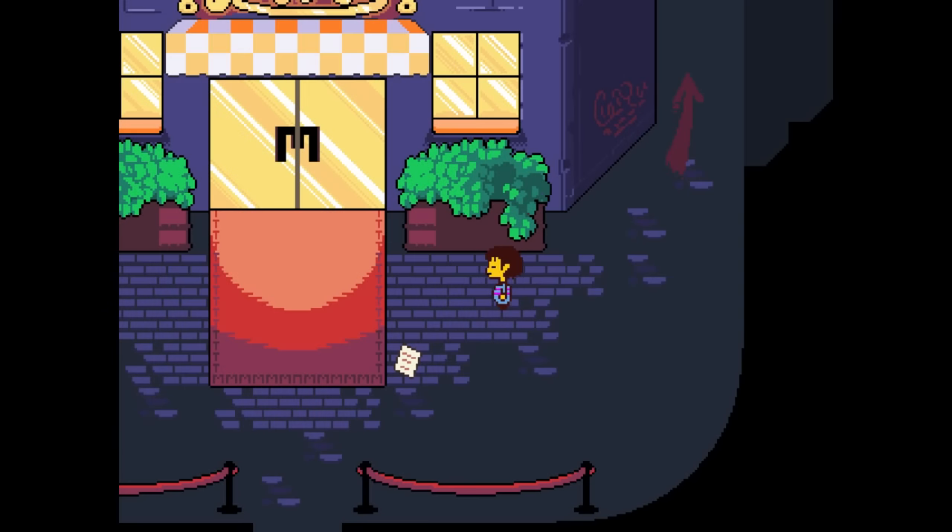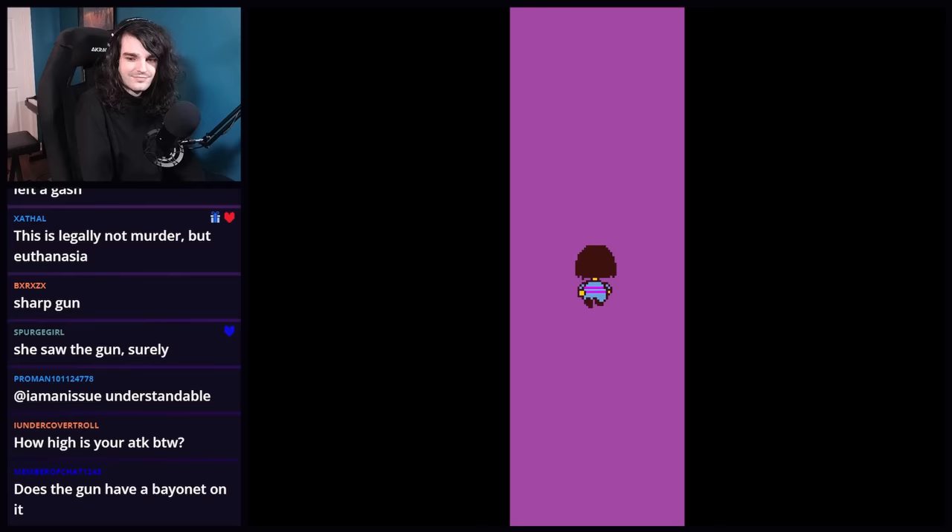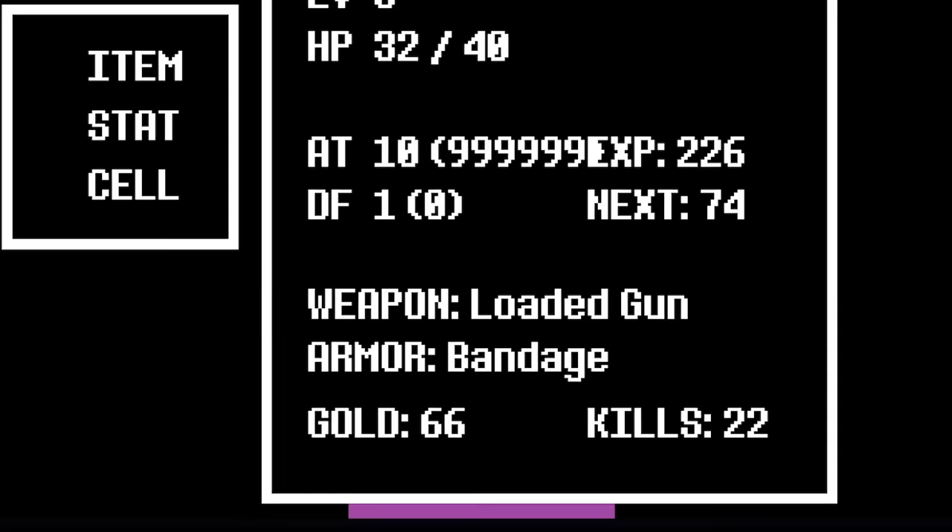One of Undertale's most powerful late-game weapons is an item called the Empty Gun, purchased for a hefty price from the junk shop. It sucks. We modded the game so that instead of being empty, the gun is now fully loaded with ammunition and is at full power. The results — well, you'll just have to see for yourself.